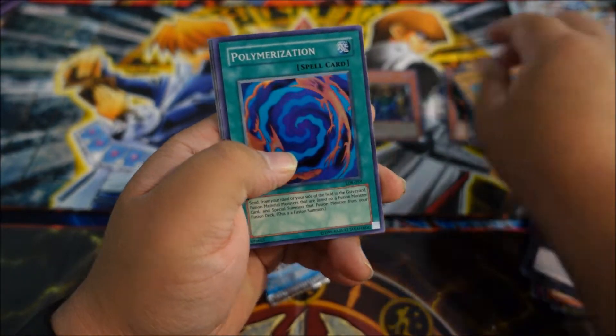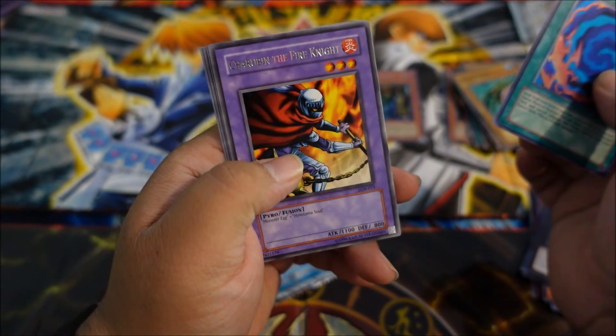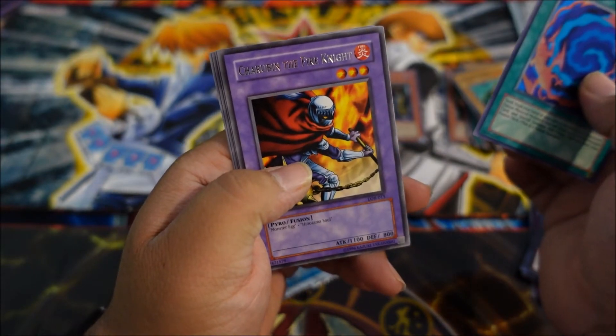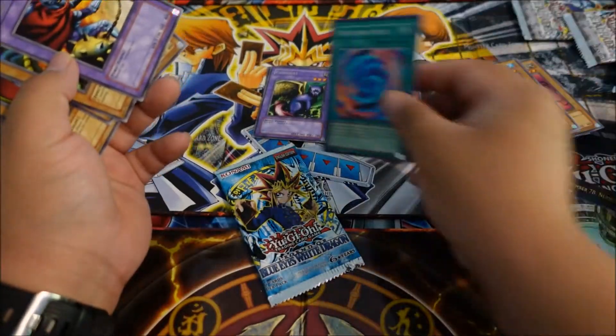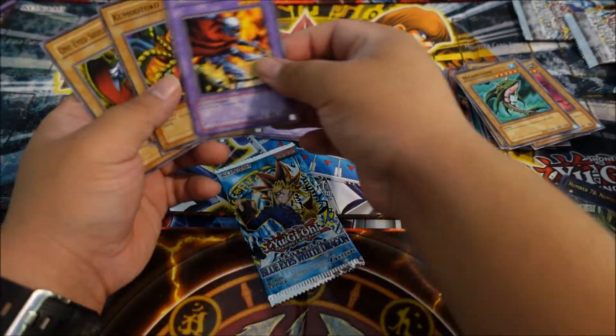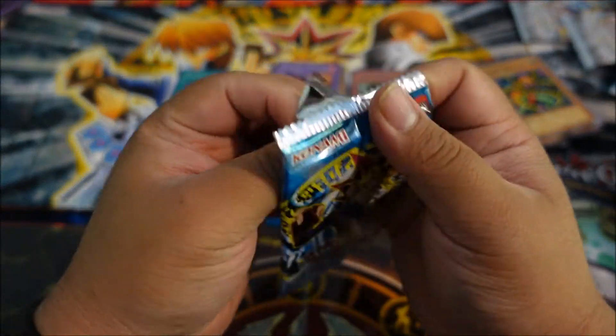Polymerization — very nice. Super Rare, nice. And Churping the Fire Knight. So we do have a Super Rare, that's nice. Got ourselves a Rare. Last pack — come on, Blue Eyes.